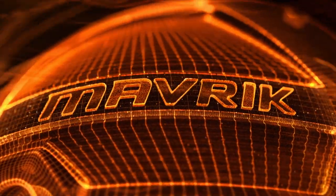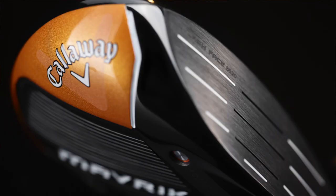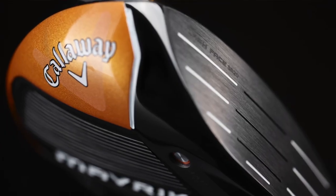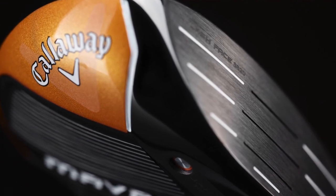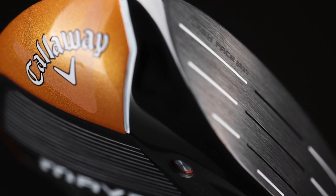We've more than doubled our investment in AI since last year. Last year we were only able to apply it to the driver and it took about two months to run all the face iterations just for the driver. Now we can apply it to all of the Fairway Woods — not just to each model, but every loft of every model has a unique and different face. We're calling it Flash Face SS20, which stands for super strength. We have an all-new exotic super strength C300 maraging steel in these fairway woods, with ball speed and CT targets that match the driver, which is something we have never done before.